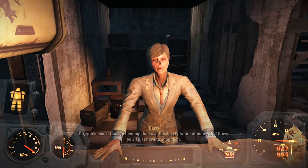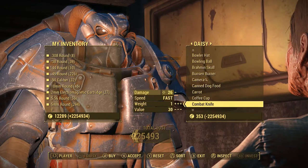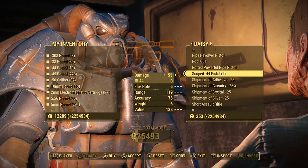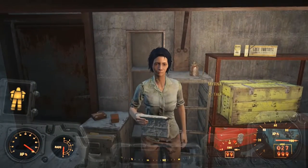Right now we're in Good Neighbor, and there are two vendors, merchants, side by side. You can get all different kinds of shipments — here we've got adhesive, circuitry, crystal, and silver. Once you complete all that with the glitch, we're going to come back to Diamond City.